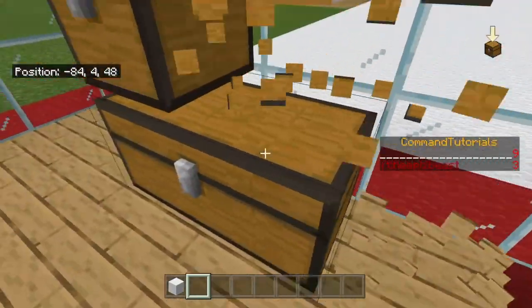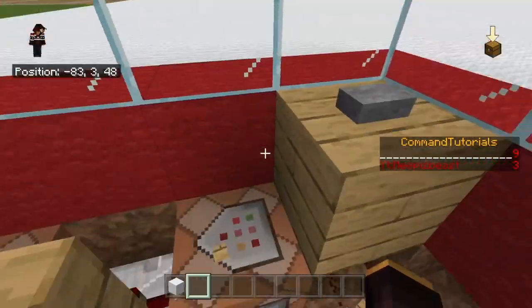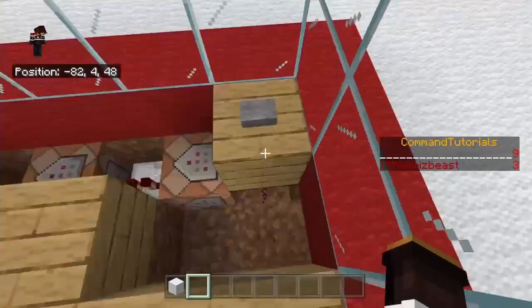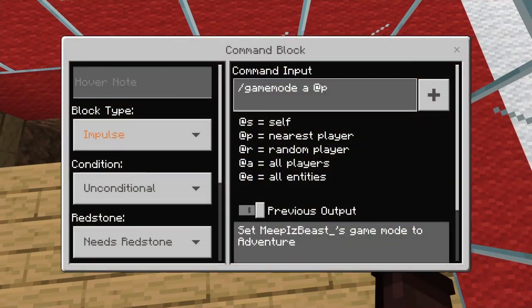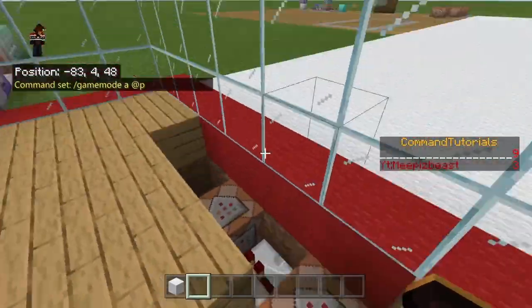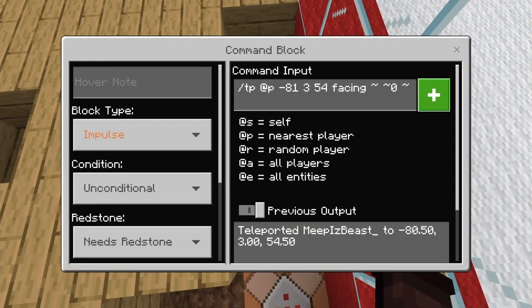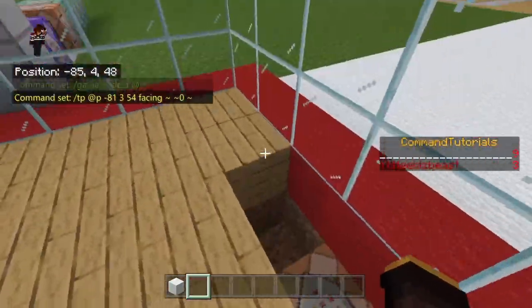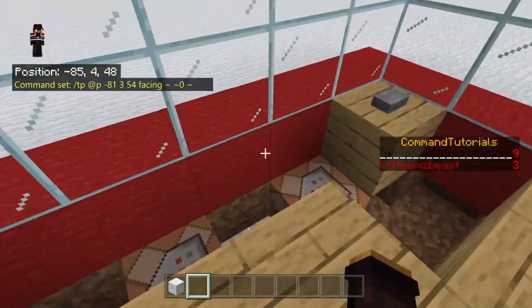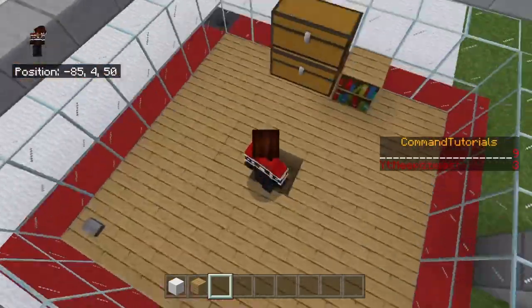For the exit setup, put a button down and a piece of redstone dust under the block with the button. Then place an impulse command block with a repeater, and another impulse block inside the first one. The first command sets gamemode adventure @p so they can't break anything on the way out. The second command TP's the player to wherever you want — in my case, back to the hopper area — and you can add facing coordinates if you want.